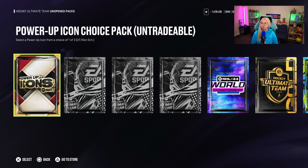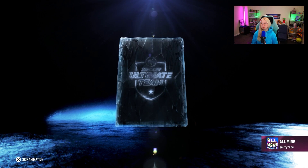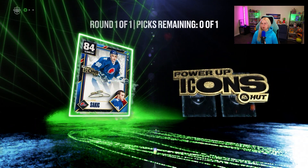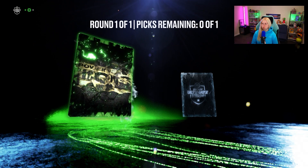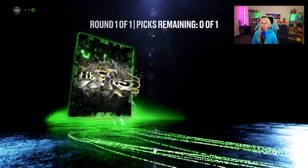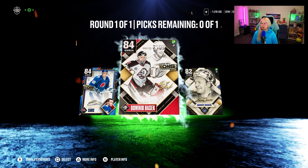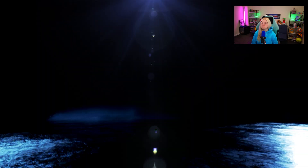Do we go and open the power up icon choice pack as well? Because why not, it's there. Who is it? We already have him. Actually, I may go and pick this one — I like his card. And who is here? We are definitely picking Dominic Hasek. Is it Hasek or Hasek? I don't know.